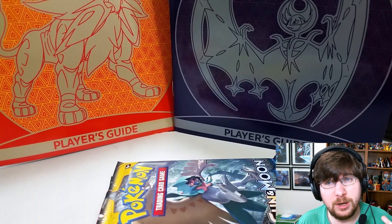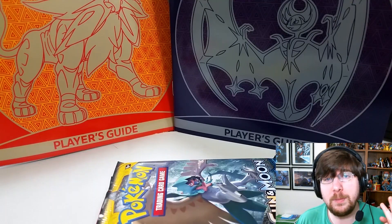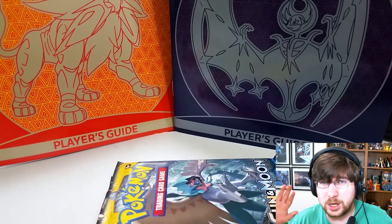Rules are simple: we're going to be opening three packs of Sun and Moon. The scoring system is one point for a Reverse, two points for a Holo, three points for a GX, four points for a Full Art, and five points for Secret Rares, Hyper Rares, or Rainbow Rares — whatever you want to call them.